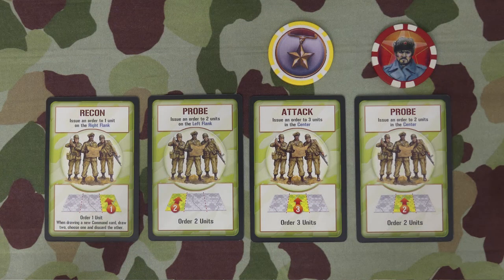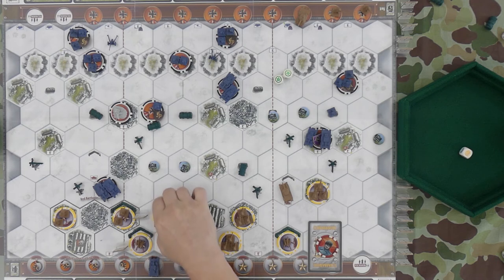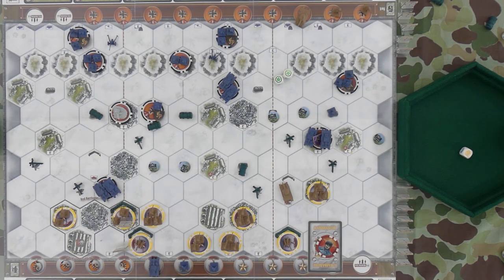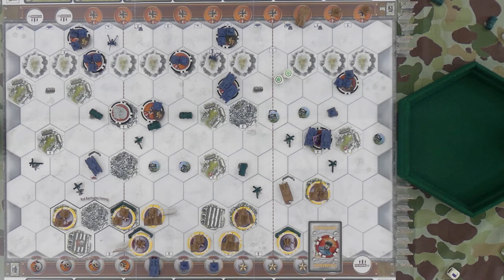I'm going to put that one under the chip and play a three in the center. We'll do that one, that one. Let's get this guy moving that way, try to swing him around and get him into the factory too. He can shoot only with one. This guy with three on the tanks — two and a flag. Artillery with two — got him. Tried to bomb rush the factory and paid the price. Take a card and pass to you.